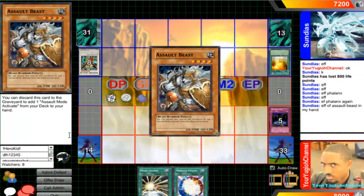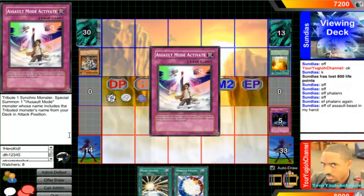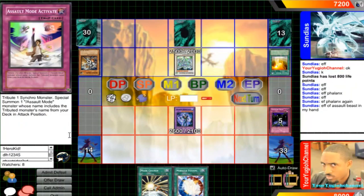Effective Assault Beast in his hand — sends it to the graveyard to get Assault Mode Activate. It's kind of odd here — like, with Miracle Fusion you can negate it.